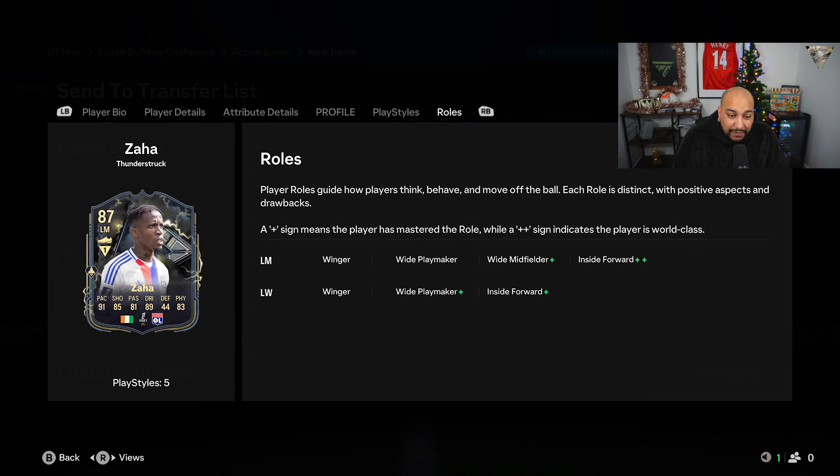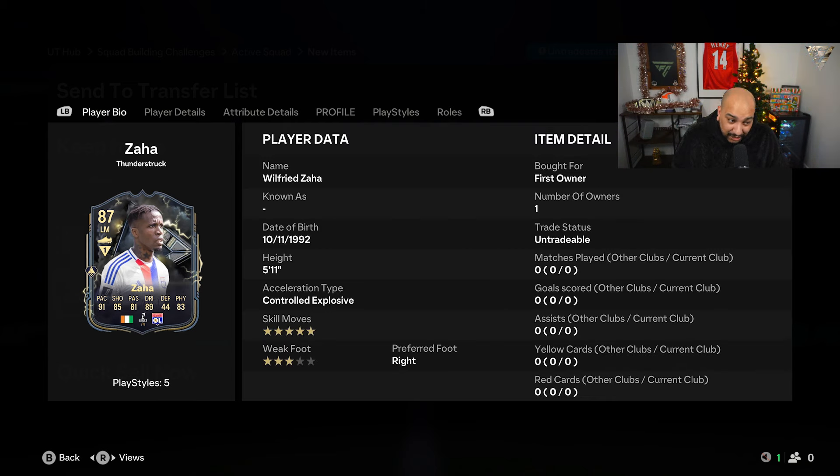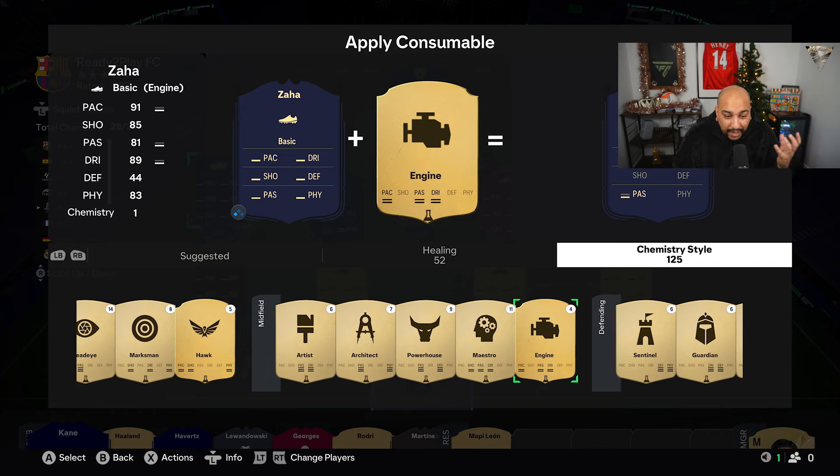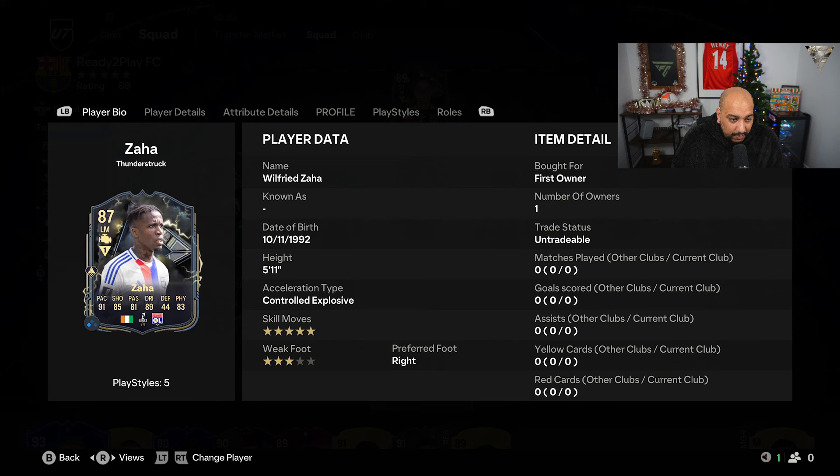On left mid he has wide midfielder plus and inside forward plus-plus, and on left wing he has wide maker plus and inside forward plus. This is a very nice card and if your playstyle is like any of the Zaha's of old, people are going to have fun with this. We're going to play him on the left wing and I recommend sticking an engine on to upgrade the passing, pace, and dribbling.